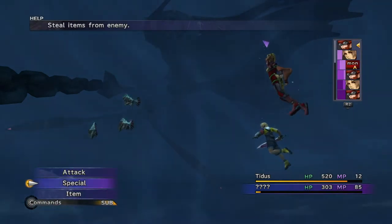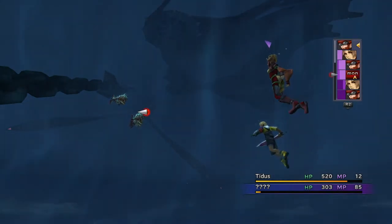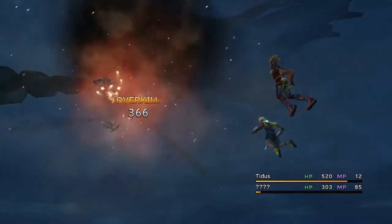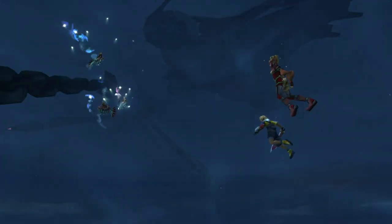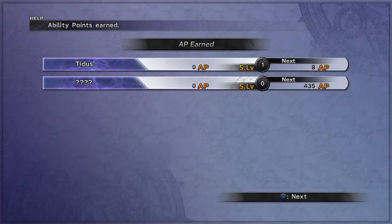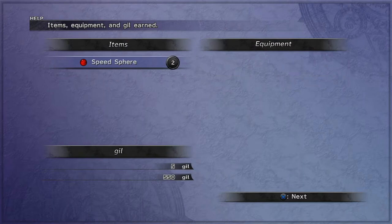More defense than I thought. Toss your grenade at them. There we go. Generally when you get overkill, you have the ability to find more items — so that's always nice. We got two speed spheres there.